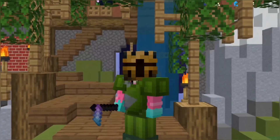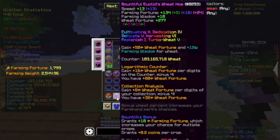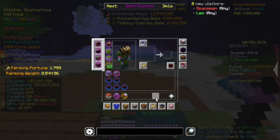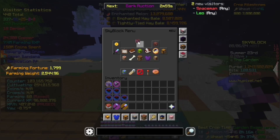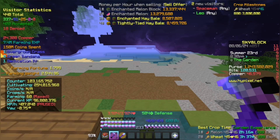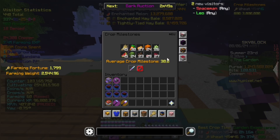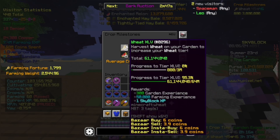Before we start, we are going to go ahead and compare the farming fortune. Currently I have this V2 which is kind of maxed. Holding this, the overall farming fortune we get is about 1,415. And currently, if I go and show you my crop milestones, I'm almost done with melons and wheat.